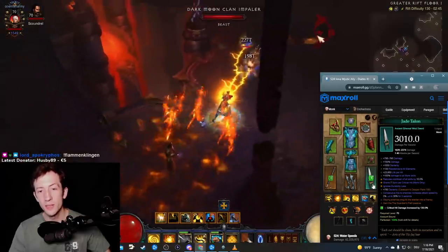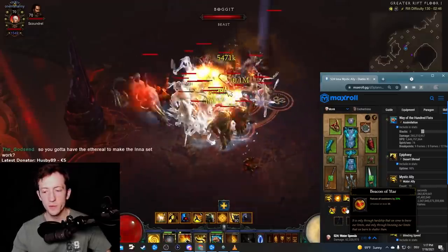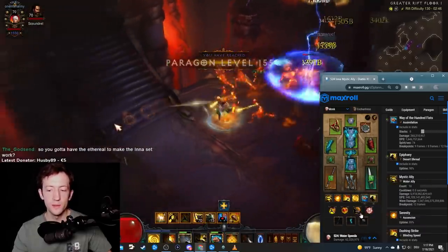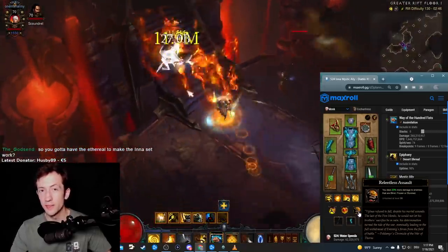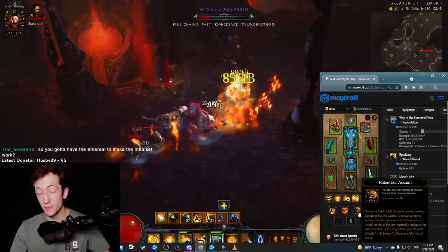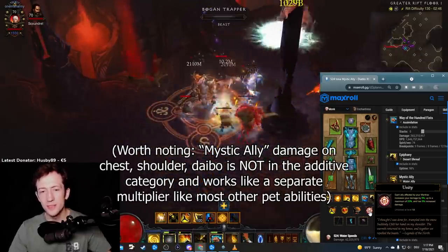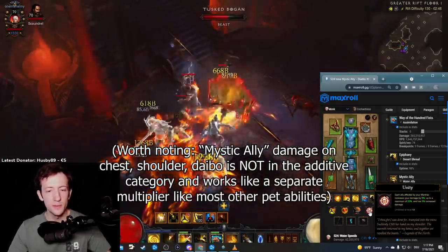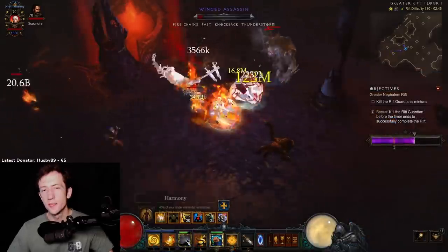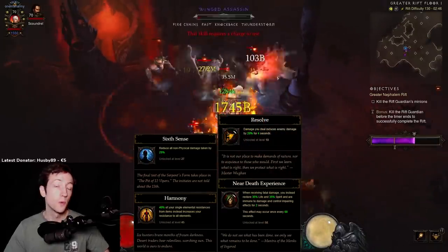For passives, you usually want Beacon of Virtue for lots of cooldown reduction. There's also Seize the Initiative, which scales your damage from mystic allies, and Relentless Assault, which is very nice for the water allies especially since they proc it themselves and it's always up — and it's a multiplicative bonus. There's also something like Unity for additive damage. Additive damage buffs are not that crazy in this setup since you already have quite a lot. You can also go with defensive passives: Harmony, Near Death Experience, Sixth Sense, or Resolve — so you can go quite tanky.